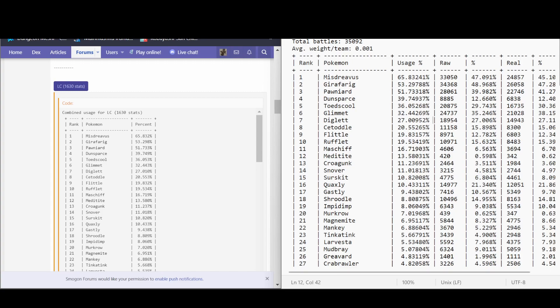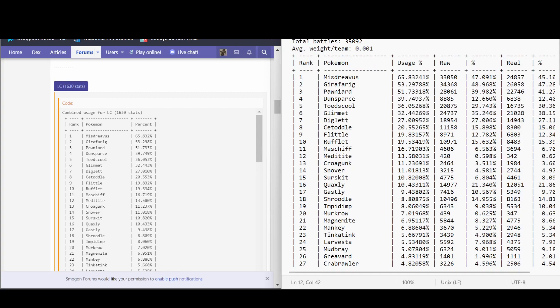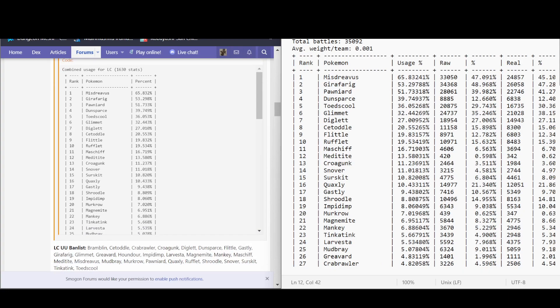So they weight it based on how often you win as well. For Mistreavus, it has usage 65%, but then you have the raw percentage and the real percentage — all to distill down what's actually good in the tier versus what people are using because it's a fad. I'll also try to go over sample sets for each of the more popular Pokemon. However, some of these Pokemon have already been banned — I've already done a video on what is banned, so you can check that out.